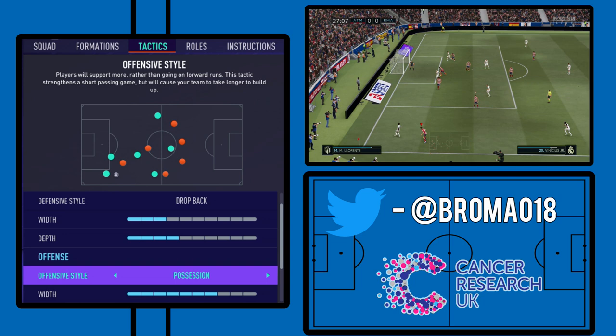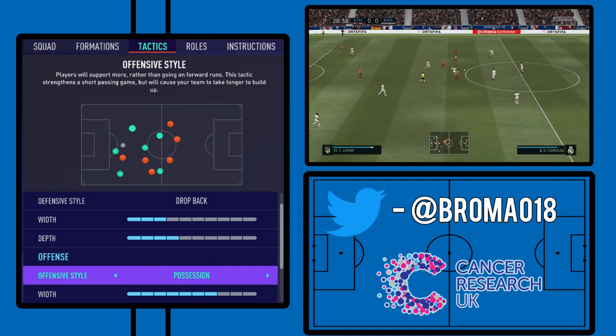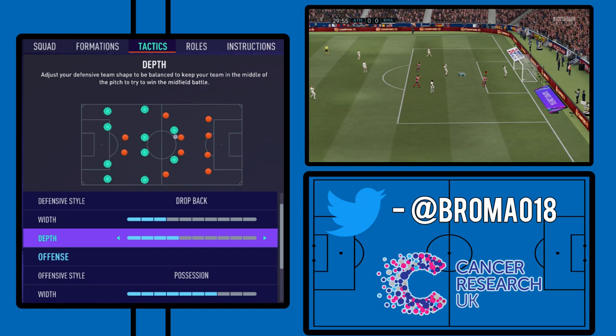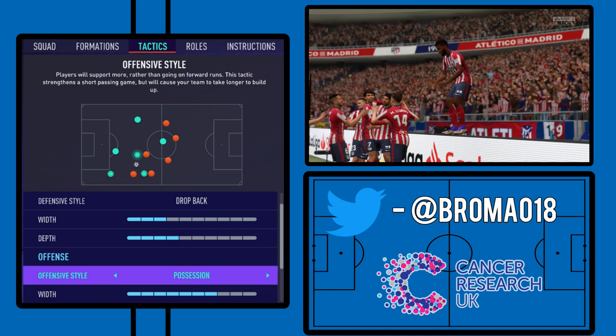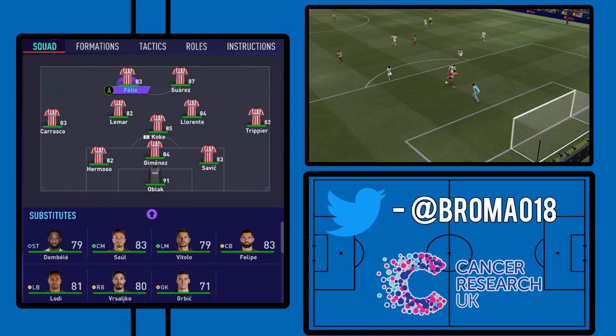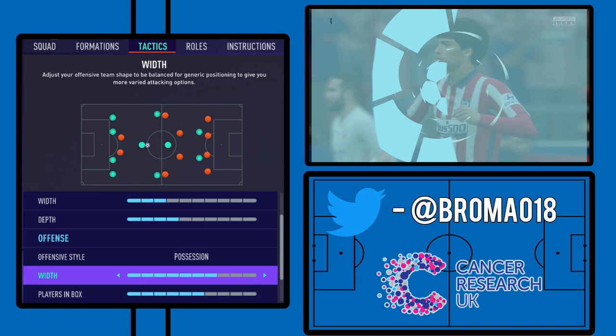Moving on to the offensive side: as I've said, they've switched to a more possession-orientated system — they have to take games by the scruff of the neck more. In the past, they've ended up drawing nil-nil a lot. Particularly with the addition of Suarez and Felix up top, they've had to be a bit more possession-orientated. So we go with possession, and we can still have that counter-attacking threat through Suarez getting in behind, the wing-backs doing the same, Felix giving and going, and Lamar as well — a nice balance between a possession system and a counter-attacking system.